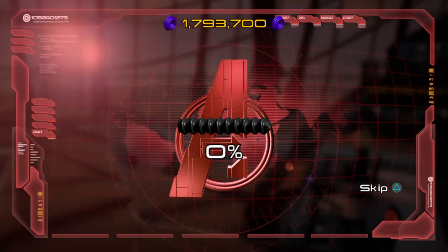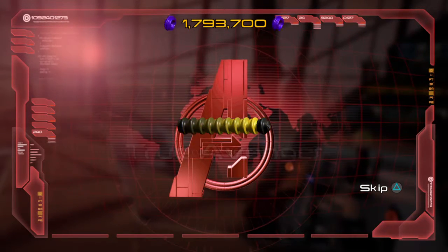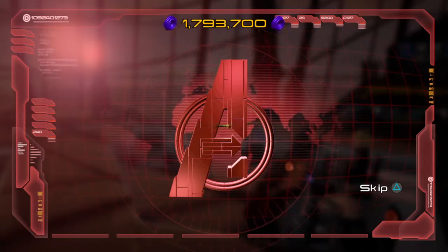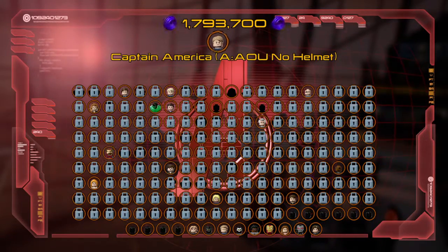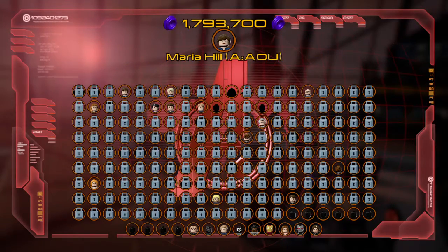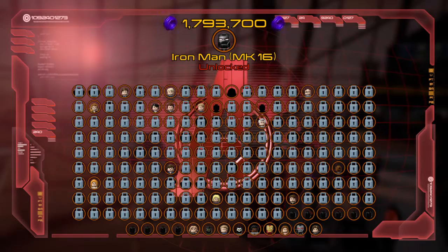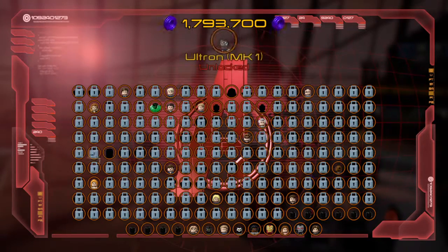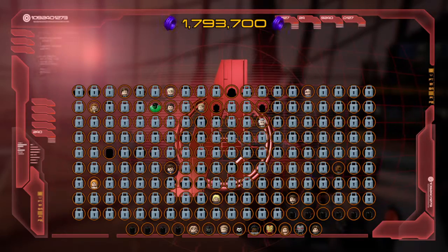Normally the trophy pops once I beat a level. Oh, maybe it'll pop later. So that's Captain America with no helmet — these are just outright being unlocked for us. Maria Hill. Iron Man Mark 16 — not sure which one that is — and Ultron Mark 1. Those are our character tokens that we picked up.